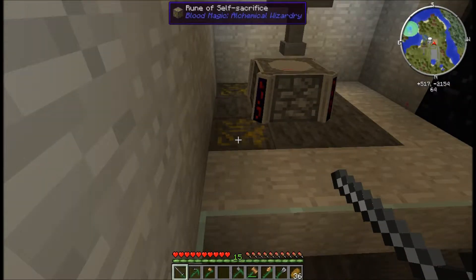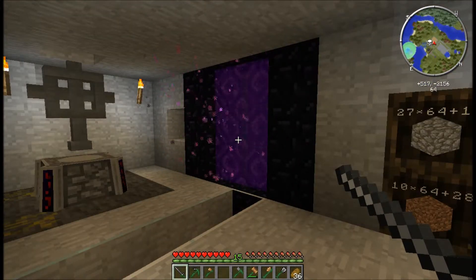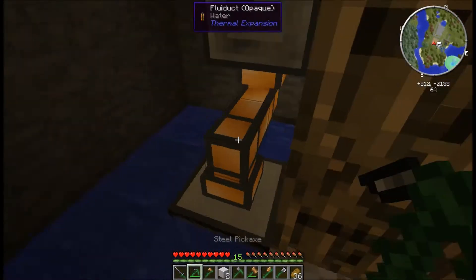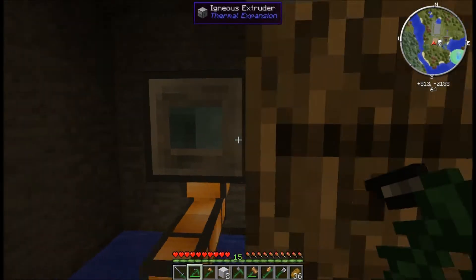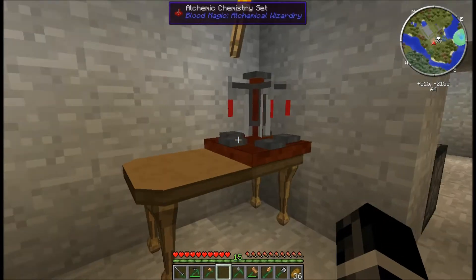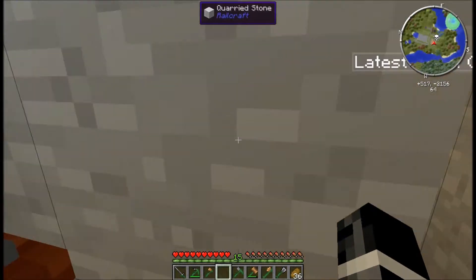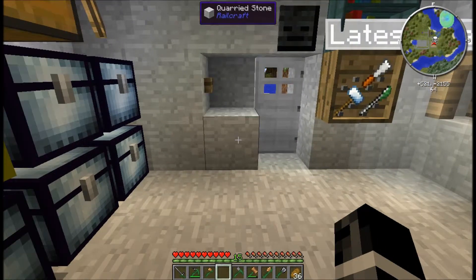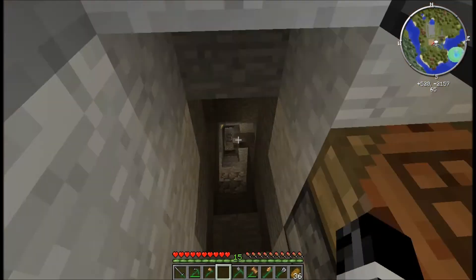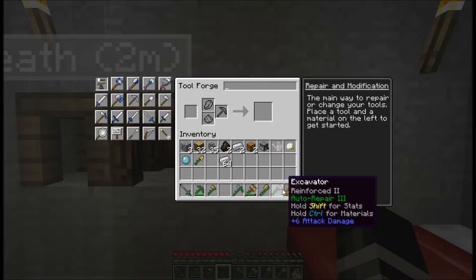And a blood altar! John's been working on a blood altar and a portal to the nether. All I built was this stone generator — not cobblestone, but stone. And some sort of alchemy chemistry set. What's not to love about that. Toolforge for these tools over here.